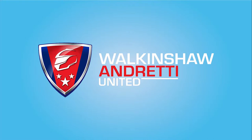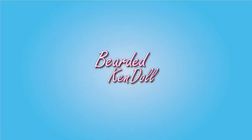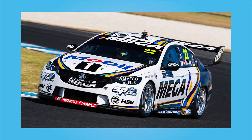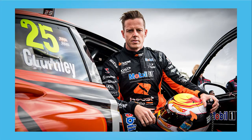Walkinshaw Andretti United — or WAU — are another team with a lot of history behind them. They used to be the Holden factory team before Holden shifted its support to Red Bull. After this, Walkinshaw and Andretti took joint ownership, hence the name. They have fielded many champions over the years. One such champion is current driver James Courtney. Their second driver is Scott Pye.